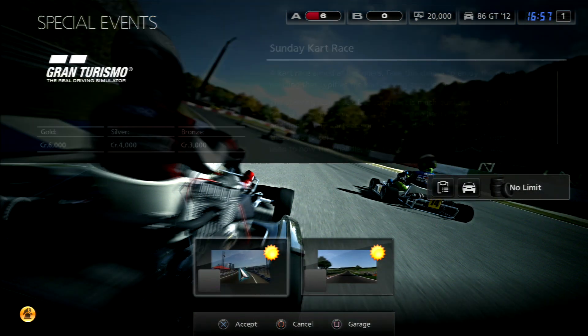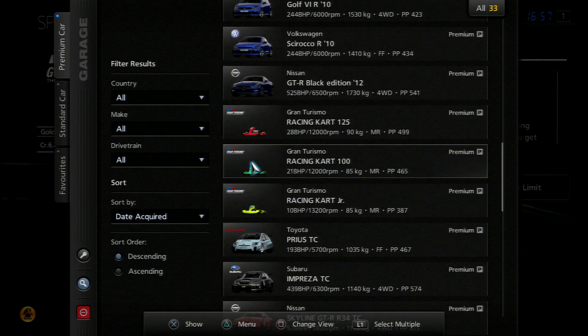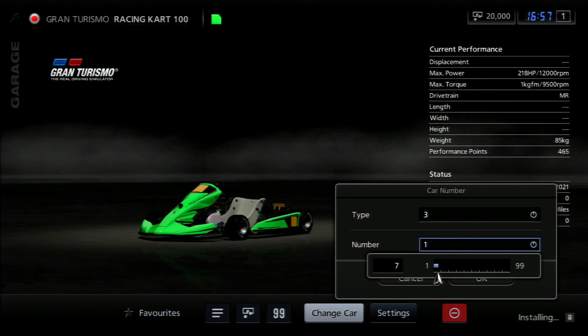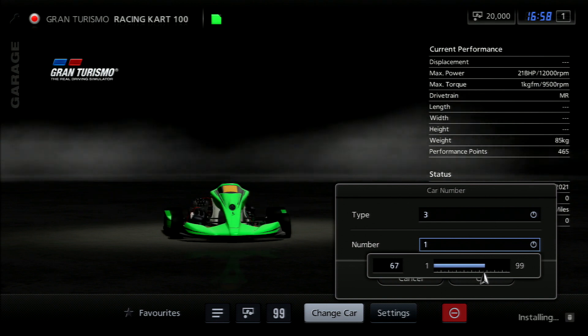In this case you're bringing your own kart, but that's okay because the Kart 100 is free for everyone after version 2.0, so everyone will have at least one in their garage — if not two, because one of them was DLC. I am using the DLC one, the Gran Turismo Racing Kart 100. The Gran Turismo PDI Racing Kart is the one from the standard game.